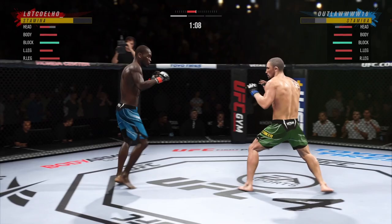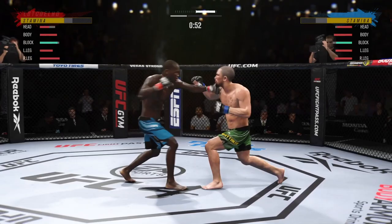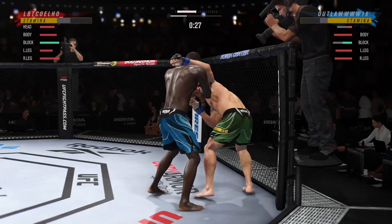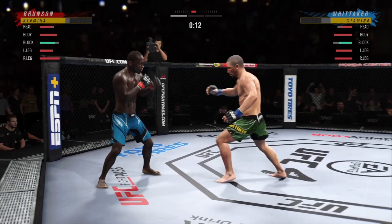As you can see, I've just been dropped — the ego is getting the better of me here, I'm trying to stand with Robert Whittaker which is never going to work. I did shoot for a takedown early on and my opponent did a great job of denying it. In terms of weaknesses, Derrick Brunson only has an 89 cardio, which isn't the best — for five round fights you've got to be careful, and if your opponent's working the body it's going to be a real big problem.